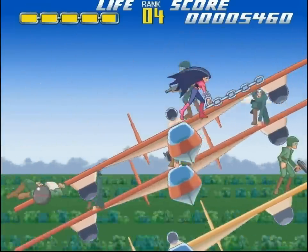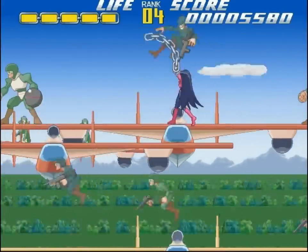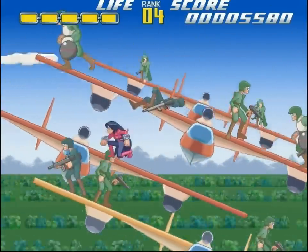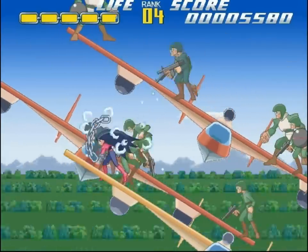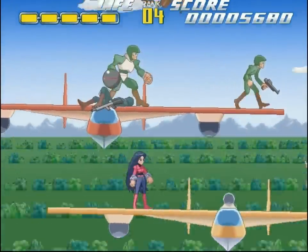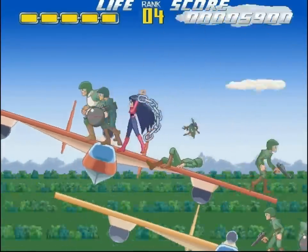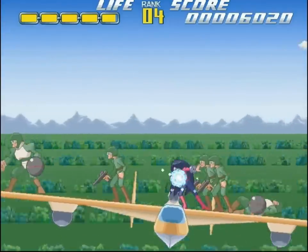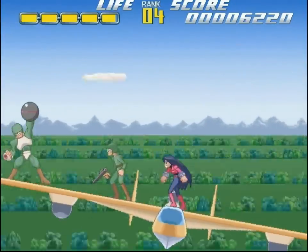I've spoken a lot about the game's overarching design, but something this level in particular teaches us is that we want to get as close to guys with projectiles as possible. After all, the effectiveness of their guns mainly relies on their distance from us, and if we get to them first, they can't hit us. Keep that in mind as we deal with these last few enemies.